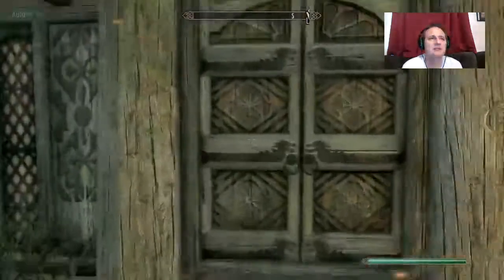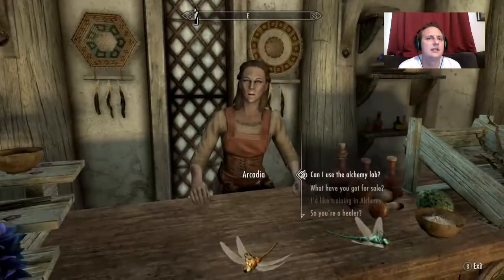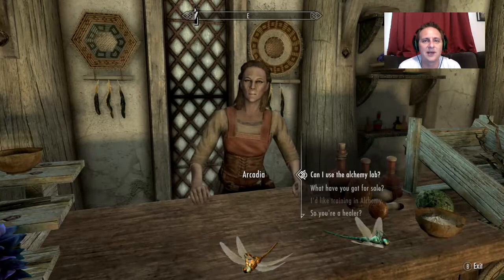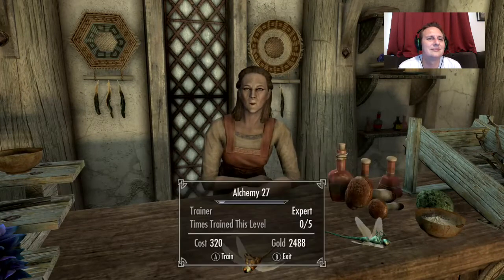Alright, we're going to walk over here to Arcadia's Cauldron — cool name by the way, Arcadia. Also, this is a really good spot to steal from. First thing we gotta do — this is gonna take almost all of our money. We can only train five times per level, but now we've got a little bit of extra pep in our step.